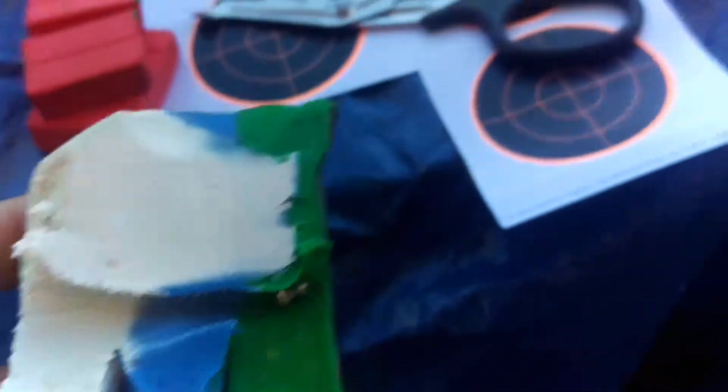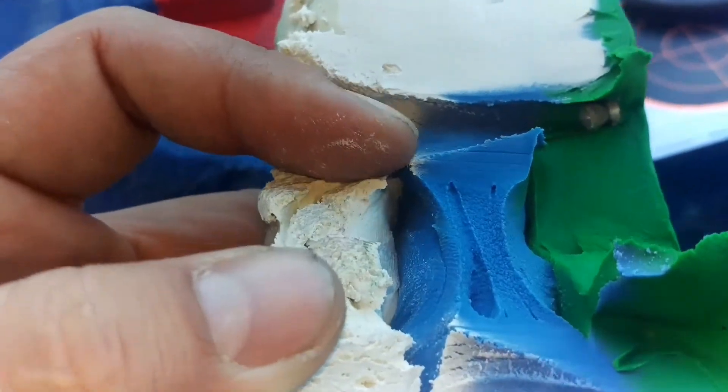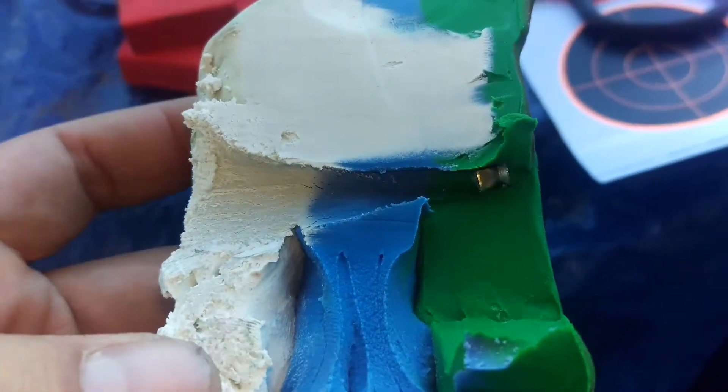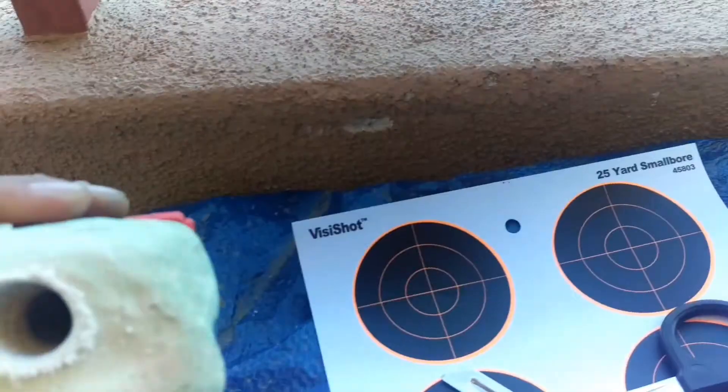RWS HyperMax — all the way to the base of the green block, and each block is roughly a little over half an inch. Not bad. I'm going to fish this out, reset the blocks, and shoot the next run.